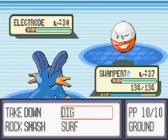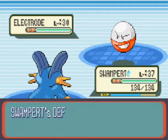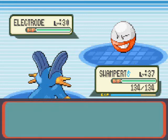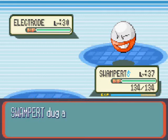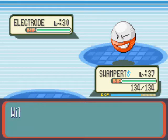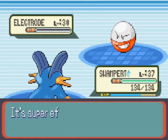The electrode tries to use Spark — a base 65 electric type move with a 30% chance of paralyzing the opponent. However, as it's an electric type and Swampert is a ground type, we cannot be hit by electric type moves. We are immune to it. So it's just going to keep trying and we're going to Dig it, and the electrode is out of here.